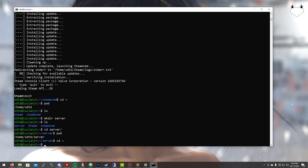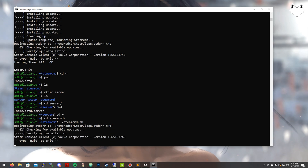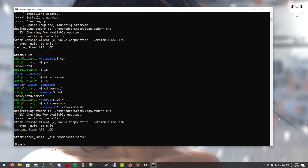So just keep that in mind. We're going to cd back into the steamcmd folder and then run the steamcmd file again. Now that we're in the SteamCMD console, we're going to do: force_install_dir /home/sdtd/server, then hit enter. Then we're going to do: login anonymous, and hit enter.